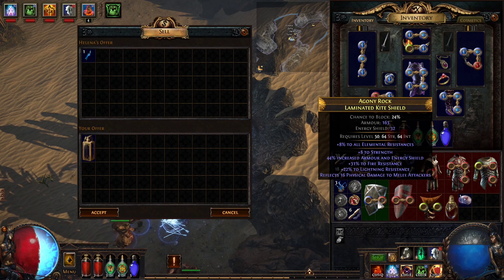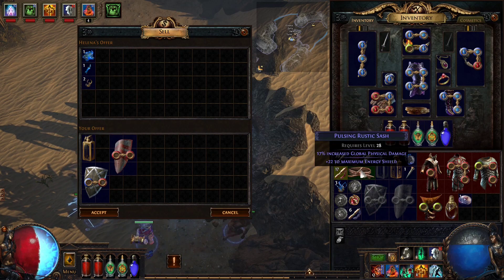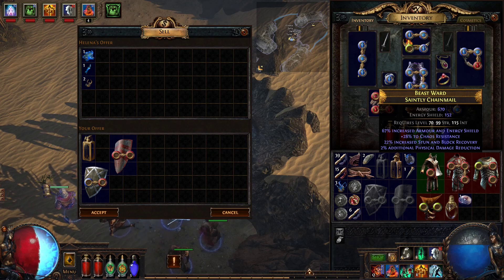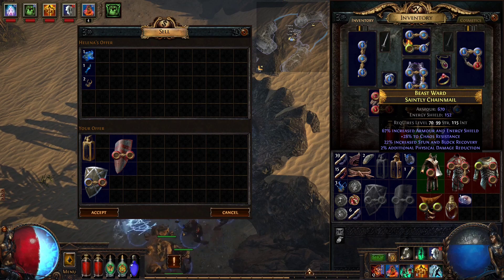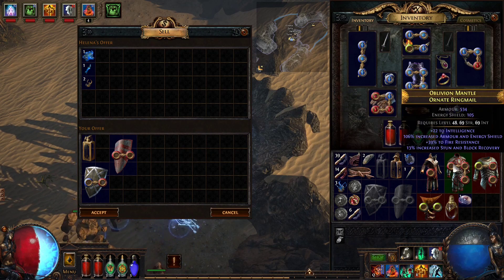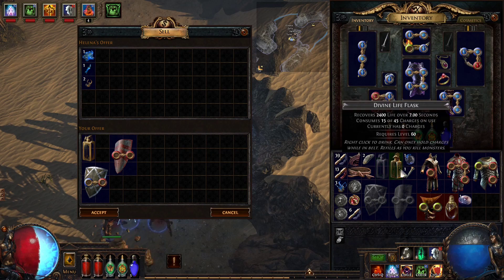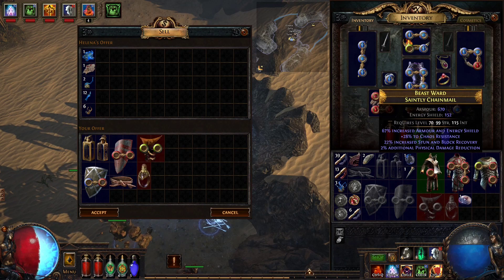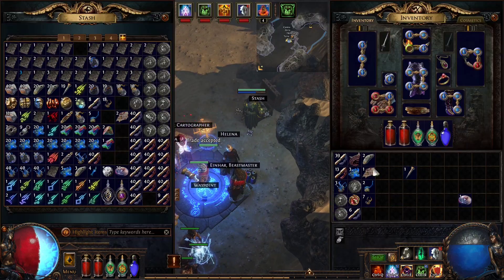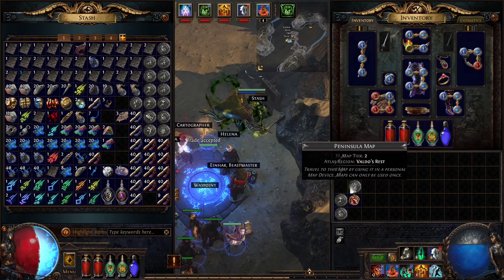6% spell damage is not great. You guys are wondering why I identify everything — it's obvious it's not going to be an upgrade, but you get more currency for doing it. That's a dexterity item. 67%? 28% chaos resistance? Nah, I'm not impressed. I don't think I want any of this stuff. Either I got really good items at some point, or I don't know what I'm doing — it's probably both.